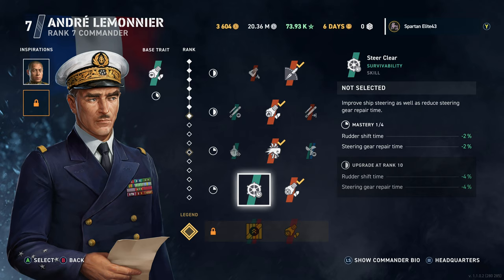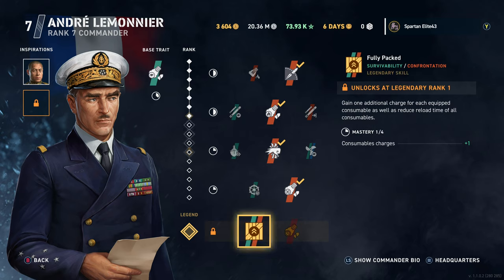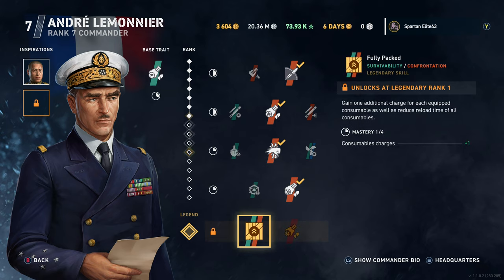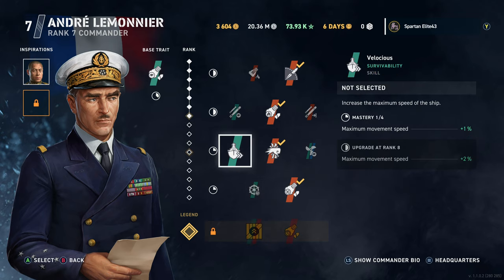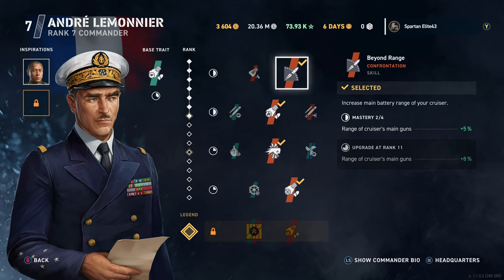Then we have Steer Clear — rudder shift time and steering gear repair time. Nothing unusual. And increased precision and accuracy of your cruiser's main battery shells — you know I love my dispersion builds, that's usually where I end up with my cruisers and battleships. His legendary perks offer an extra consumable or a buff to reload time — I think the extra consumable is always the better bet, giving you things like an extra engine boost. This is basically your Norman Scott equivalent — the reach-out-and-touch-people cruiser build.